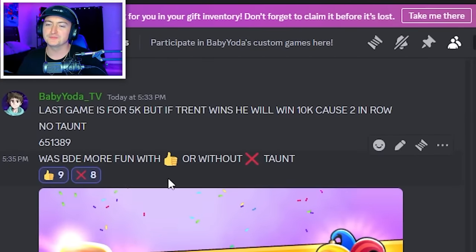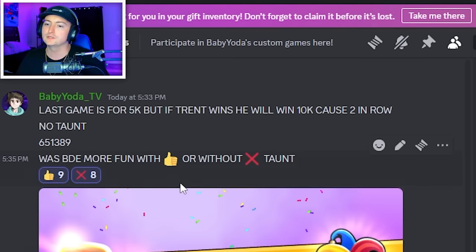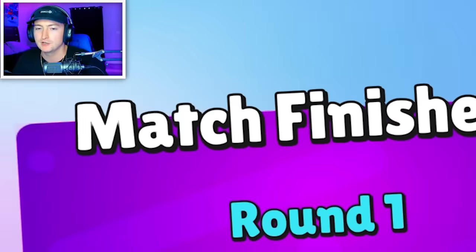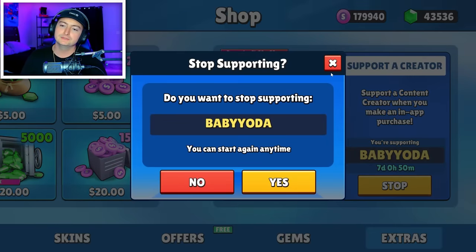And as a final poll for the people still around — after last game was basically a two-hour long movie — it is dead even on whether Block Dash is better or worse with Taunt. Let me know what you guys think. Does Taunt ruin StumbleGuys? In some ways yes, in some ways no. Hopefully you guys enjoyed the effort I put into this video because it took two hours of recording. Make sure you use code Baby Yoda in the item shop to see more from me. And I am going to go sleep — goodbye.